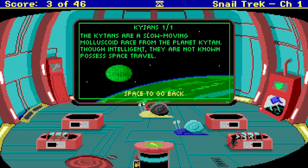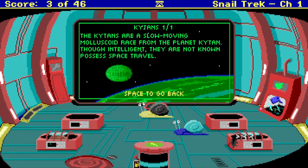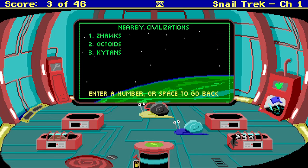A slow-moving molluscoid race from the planet Crichton. Though intelligent, they are not known to possess space travel. The Crichtons — weird. What would those be? They're molluscoids. So are they like just the snails from Earth? I guess. That's weird.